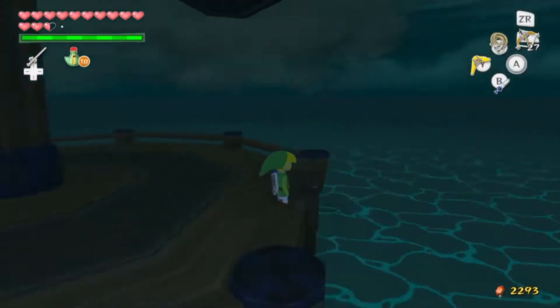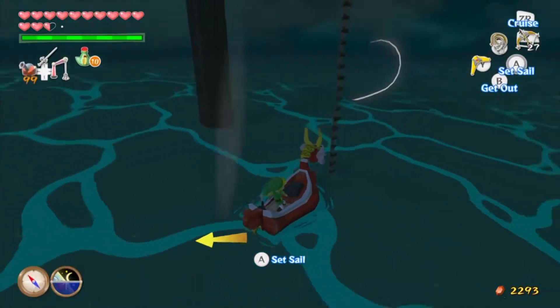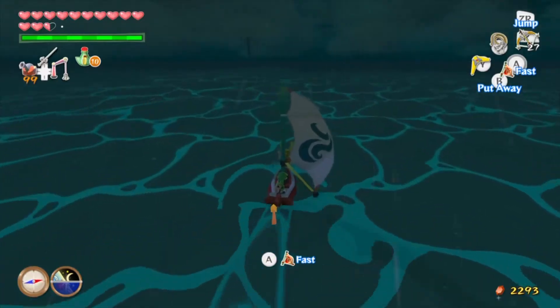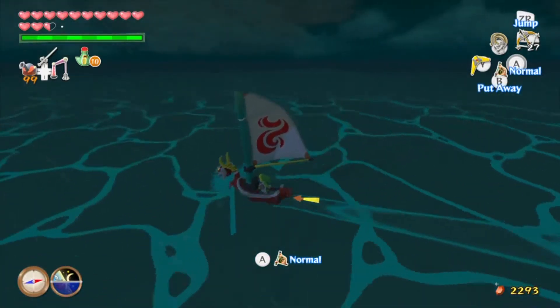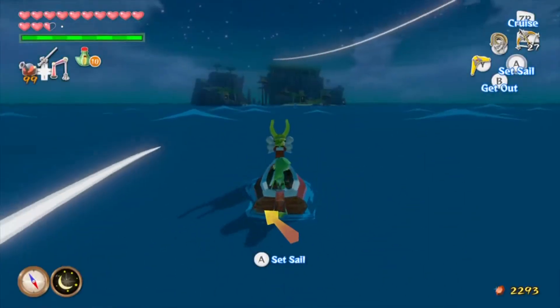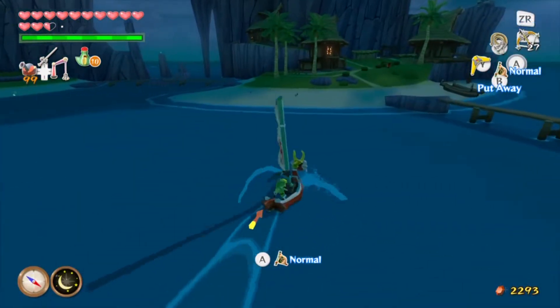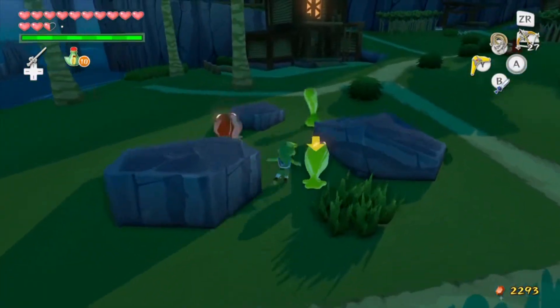We've got one more thing to do before we tackle the Forsaken Fortress — at least in this episode. We're gonna head to Outset Island and show our Knight's Crests to Orca, because remember he said to come back if we ever found ten of those. Well, we got ten now. I decided to just warp. Here we are at Outset Island. It doesn't matter what time of day it is if we want to go see Orca, because he's always training day or night — like a boss.